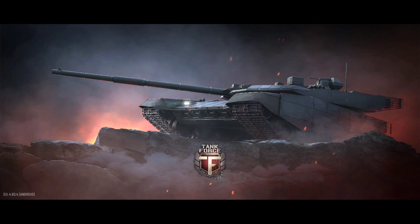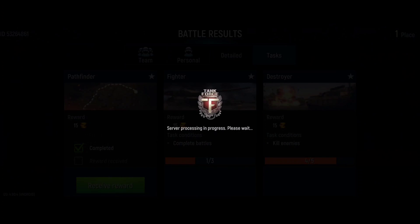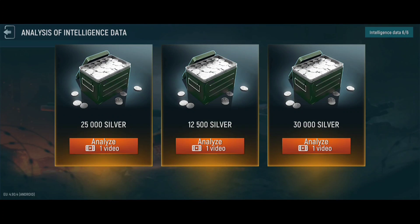Let's see — did we win gold from winning battles or only silver? Okay, we get gold by finishing tasks. At least we can get some gold if you finish the missions. We can also get silver by watching ads and gold from finishing missions.